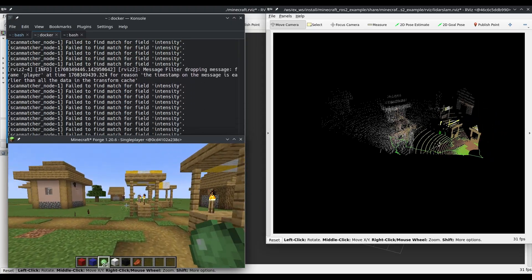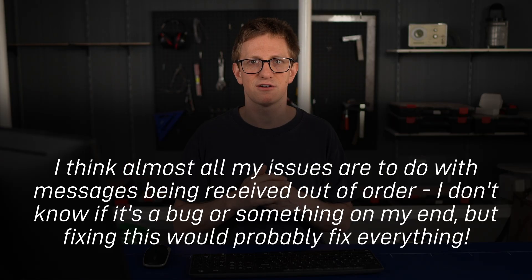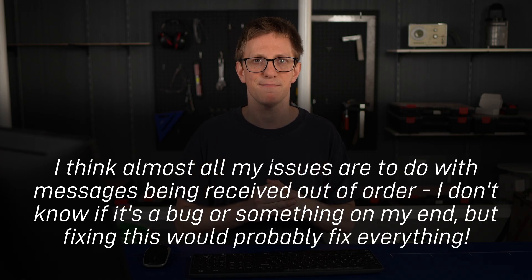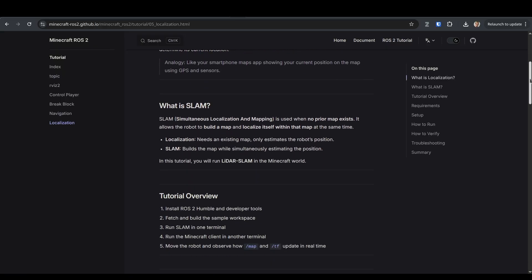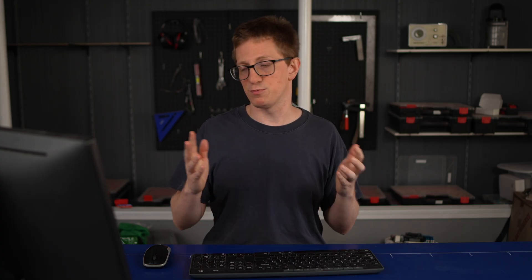At this point I was getting pretty excited — we've got camera, we've got LiDAR, we've got motion, we can build whatever rectangular world we want. Unfortunately, this is where I started to run into some problems. I tried to run some SLAM packages, both for 3D LiDAR and trying to extract a 2D scan and use that, but with no luck. I think it might be timing issues — either a synchronization problem or just latency in the game. After not touching it for a few months, I saw a new tutorial that runs SLAM, but I'm still struggling to get anything consistent.